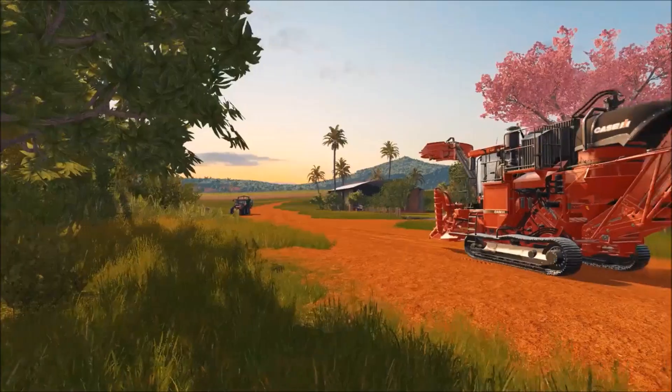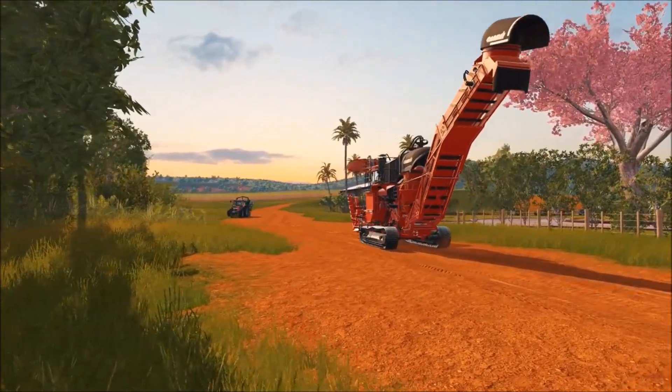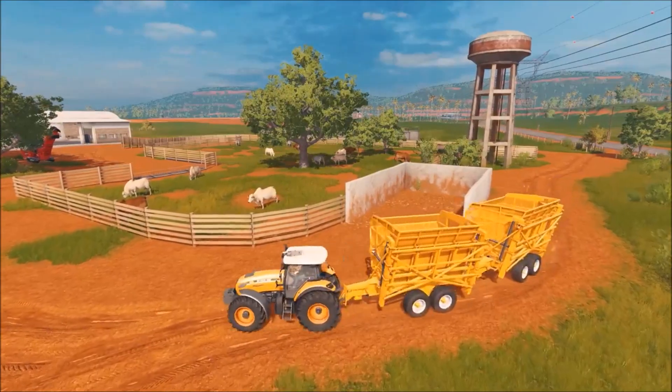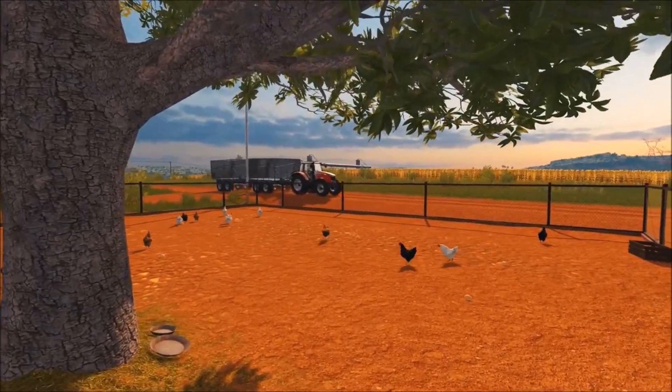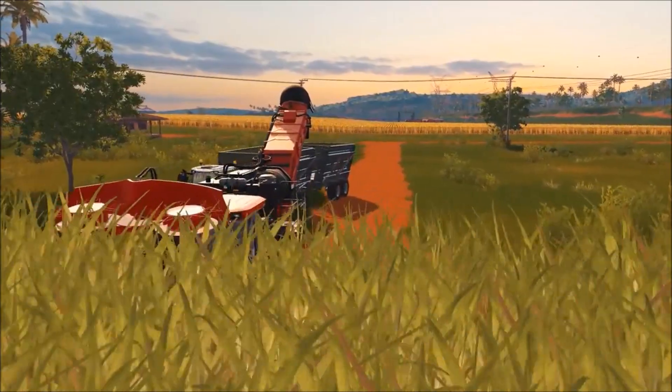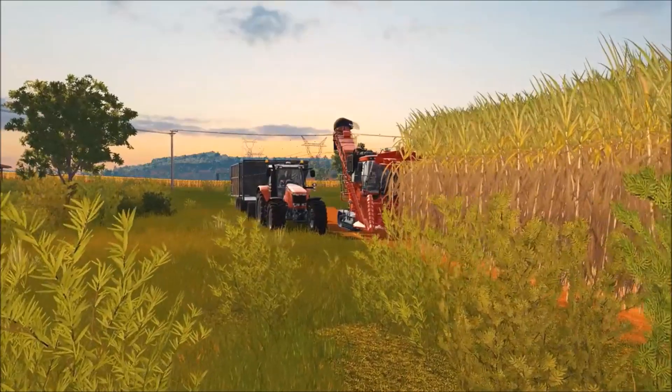Get the new Case IH A8800 Multiroad, and a sugarcane trailer wagon like the TT Colossus or the MF 3012. Grab yourself a friend online or use a helper for the harvester. Sit back and enjoy the ride.